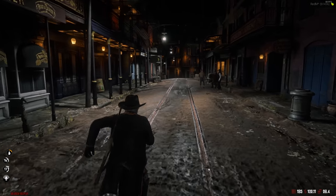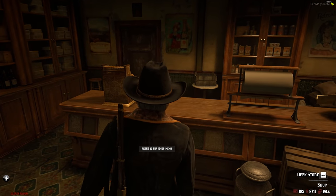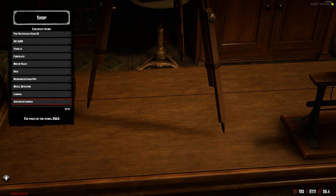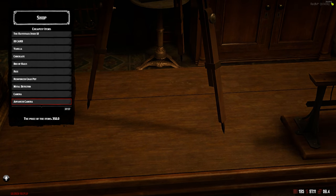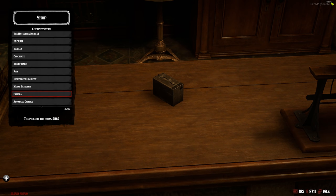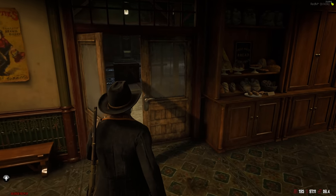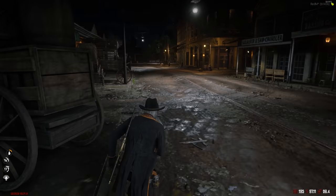Let's go check how much a camera is so we can factor that in too. We're over at the general store — really hoping this isn't a stupid amount of money. A regular camera is $350, and there's also an advanced camera. So that's $210 plus $650... wait, $860 for the full setup. I don't even think we have enough money for that.